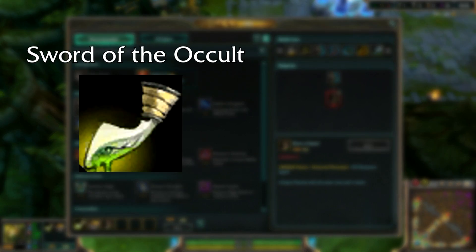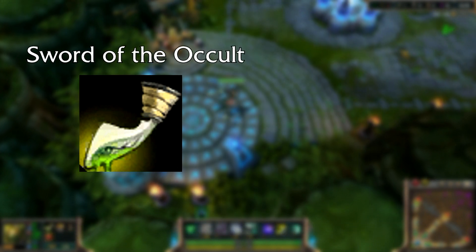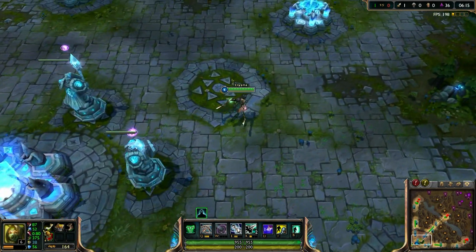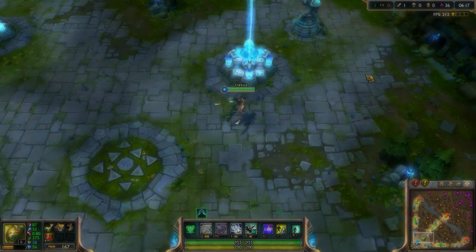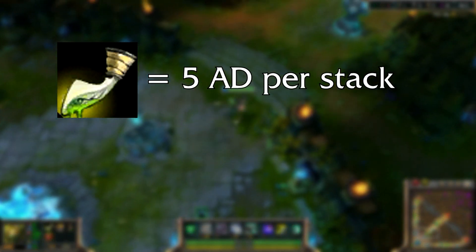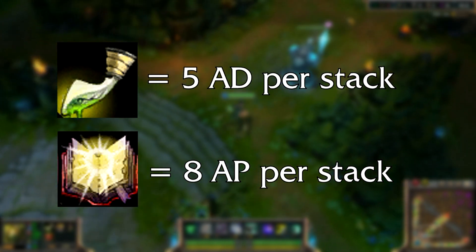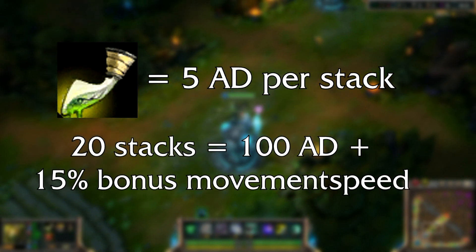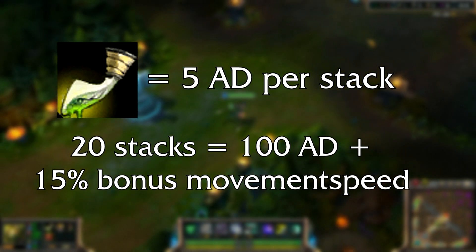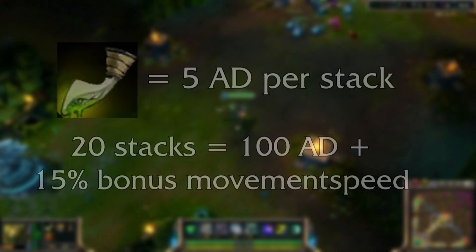Sword of the Occult works exactly the same way but gives you attack damage instead of ability power. It stacks up to 20 times — a kill is worth 2 stacks and an assist is worth 1 stack. However, each stack on Sword of the Occult only gives you 5 bonus attack damage compared to Mejai's 8 ability power, meaning a fully stacked sword gives you 100 bonus AD and a bonus effect of 15% bonus movement speed.